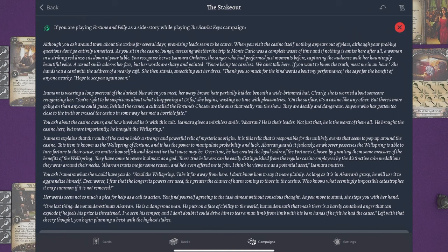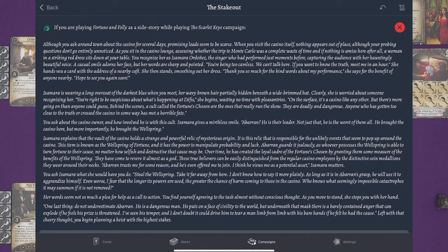Isamara explains that the vault holds a strange and powerful relic — the Wellspring of Fortune — which has the power to manipulate probability and luck. Abaran guards it jealously, and whoever possesses it can turn fortune to their cause no matter how selfish and destructive. He has created the loyal cadre of the Fortunes Chosen by granting them some measure of the Wellspring's benefits. These true believers can be distinguished from regular casino employees by distinctive coin medallions they wear. 'Steal the Wellspring, take it far away from here,' Isamara says. 'As long as it is in Abaran's grasp, he will use it to aggrandize himself. Do not underestimate Abaran — he is a dangerous man with a barely contained anger that could drive him to tear a man limb from limb.'